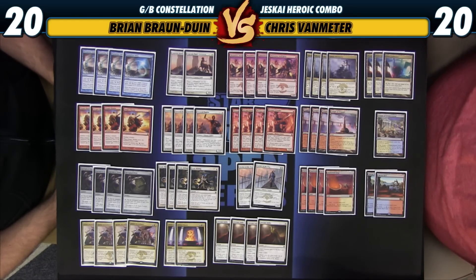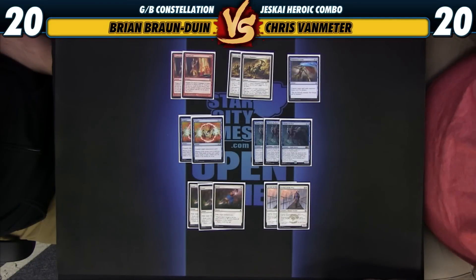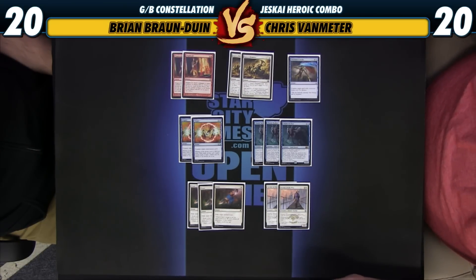Let's go ahead and take a look at the sideboard and see what a wacky deck like this could have. The old all-in Ascendancy combo deck had a sideboard, but you really couldn't sideboard very much. This one's a little bit different since we're not all-in on the combo, so let's take a look.